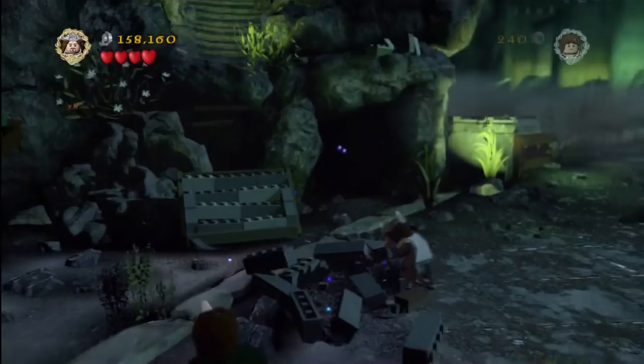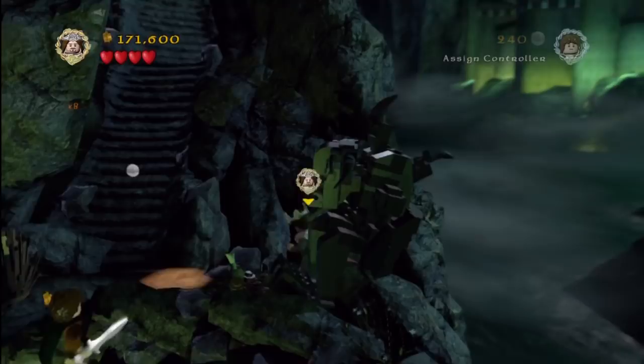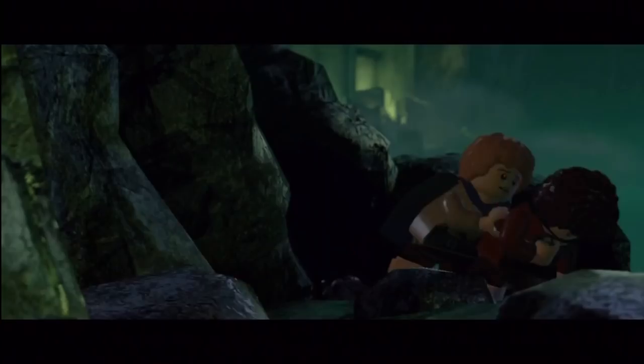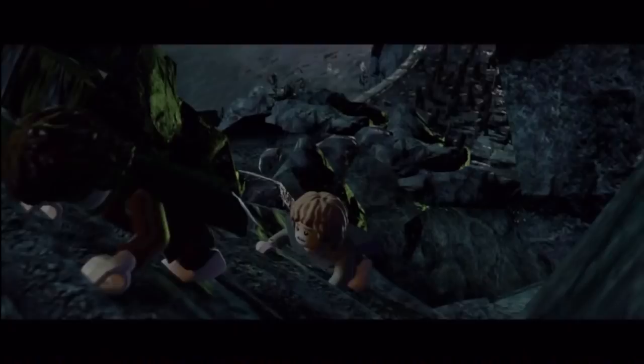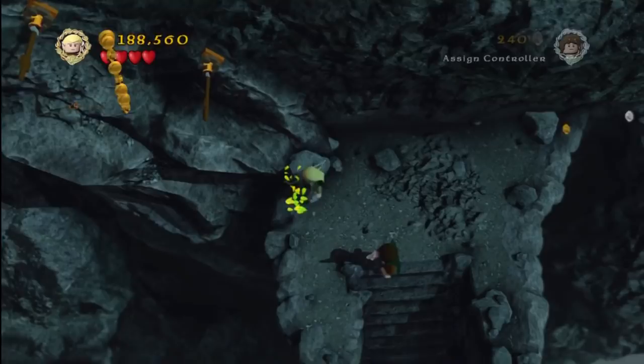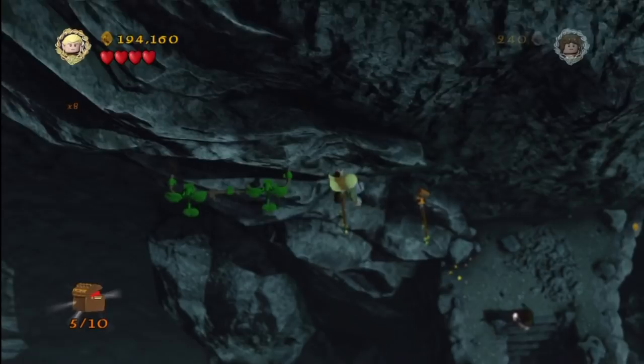We're going to advance up the stairs but not too far. About halfway up you'll see there's a little deck off to the right. Stop there with Sam and go ahead and grow a plant, which will then smash the rock and yield you a minikit. Then once we get to the top, you'll see the first of five green plants that we'll have to destroy before we get to the end of the level — we'll show you where all five are, pretty easy to find. Then grab Legolas or somebody with a bow and some hops, jump up there, grab the handrails, slide all the way over, and grab that minikit.